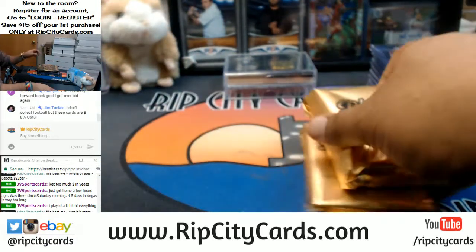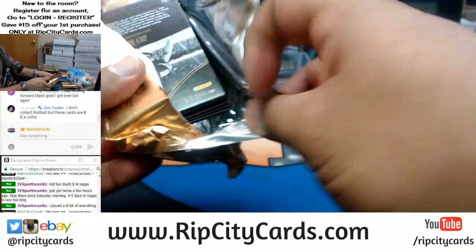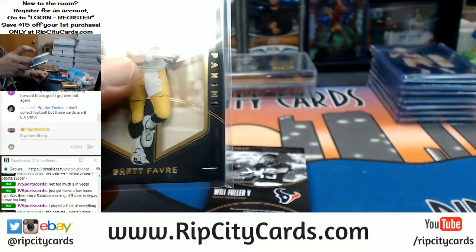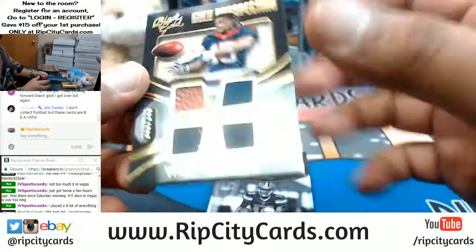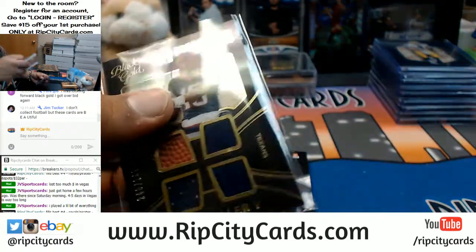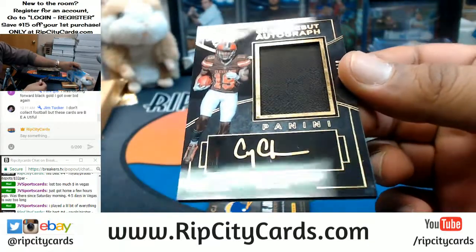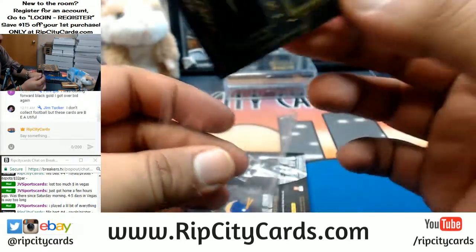All right, box three! For the Packers, numbered to 225, Brett Favre. For the Texans, Will Fuller the fifth, the quad relic numbered to 249. For the Browns, Corey Coleman gold ink auto with a patch numbered to 49 — so nice, these cards, super sweet.